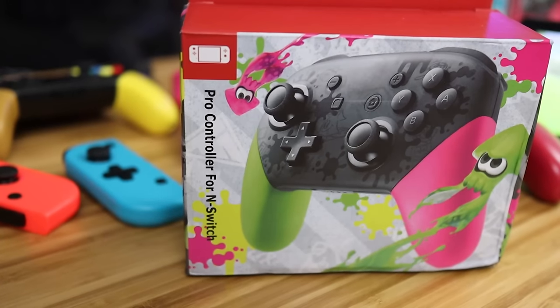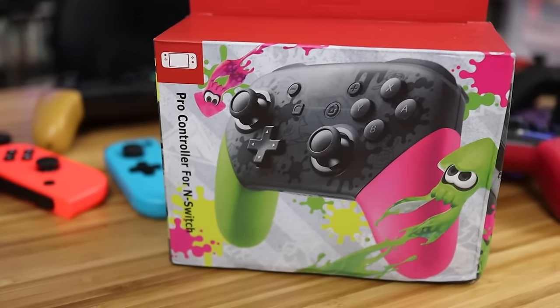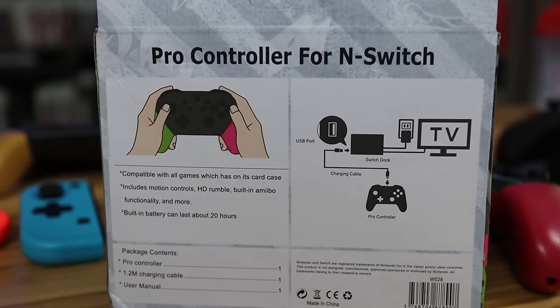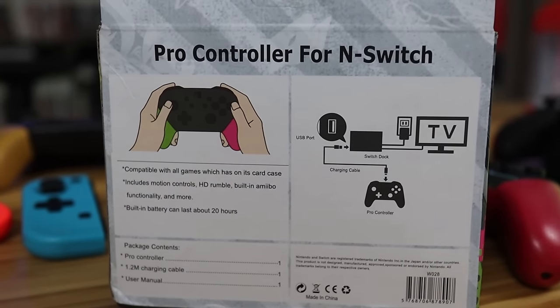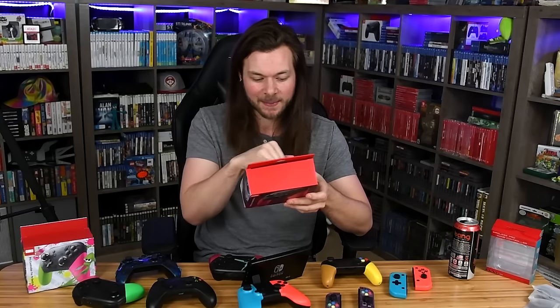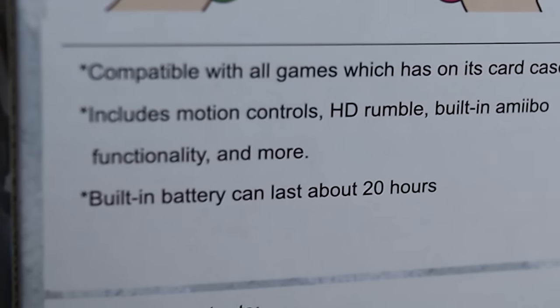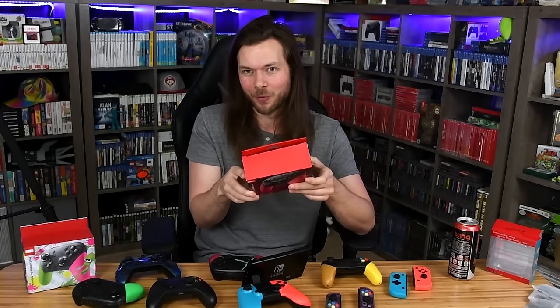I want to start with the box. Because these are Chinese and translated into English, it's kind of hard to figure out what they mean sometimes, and I feel like most of it they're just lying. The box claims: compatible with all games, motion controls, HD rumble, built-in amiibo functionality, and a built-in battery that can last 20 hours. One of those is a lie — we'll get to that. And when your product is for a Nintendo system but you can't sell it using the word Nintendo, you know something fishy is going on.